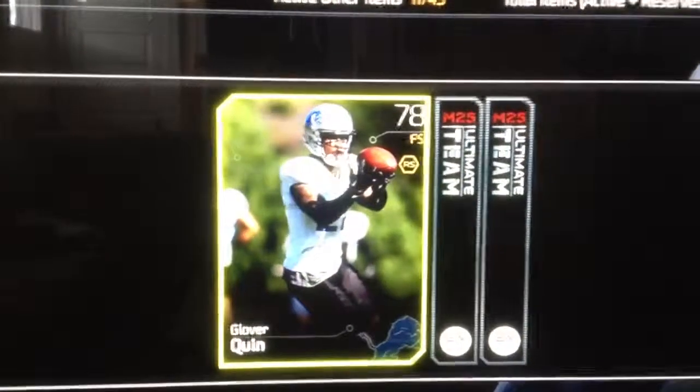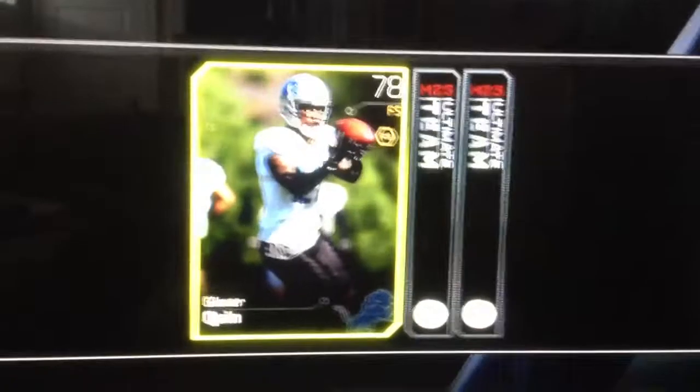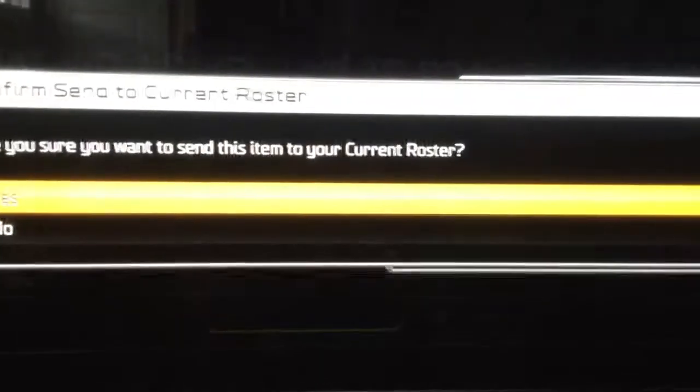78 Glover Quinn — boy, I don't know who he is, I've never seen him. He's not even good enough to be a backup on my team, unfortunately. So we will just have to send him to my roster, find out what he's worth, see if I can put him in a collection, or maybe just sell him.